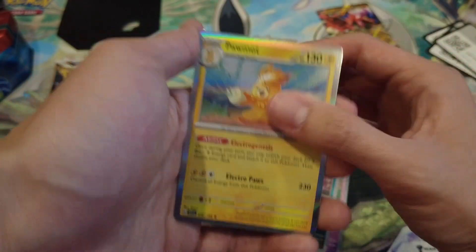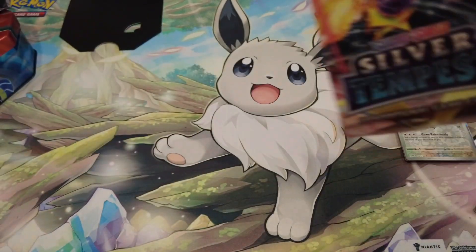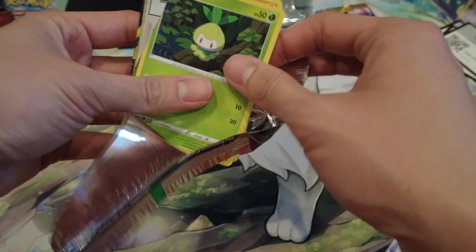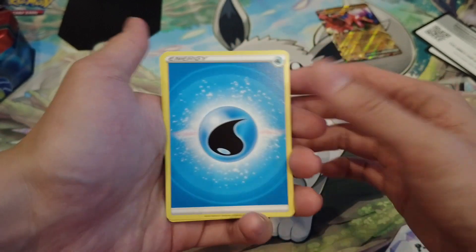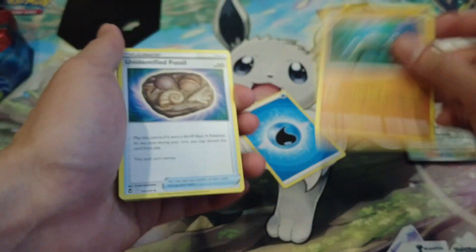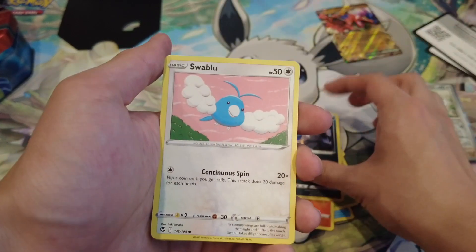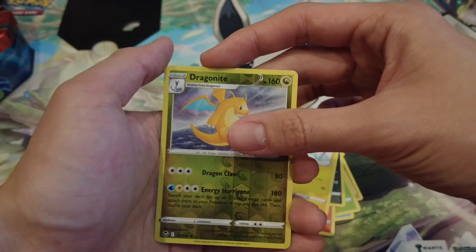Pawmo and Steel energy again. Final pack — hopefully it can redeem this box. I mainly picked this tin up for the Koraidon EX promo, trying to complete a promo binder from Scarlet and Violet since it's early into the set and might actually be achievable. From the Silver Tempest pack we got Water energy, Amaura chilling in the ocean, Unidentified Fossil — which is actually how you get to Amaura, you can see the fossil symbol — Glalie, Petilil, Litten, Murkrow, Swablu, Blue Rotom, and Dragonite reverse holo.